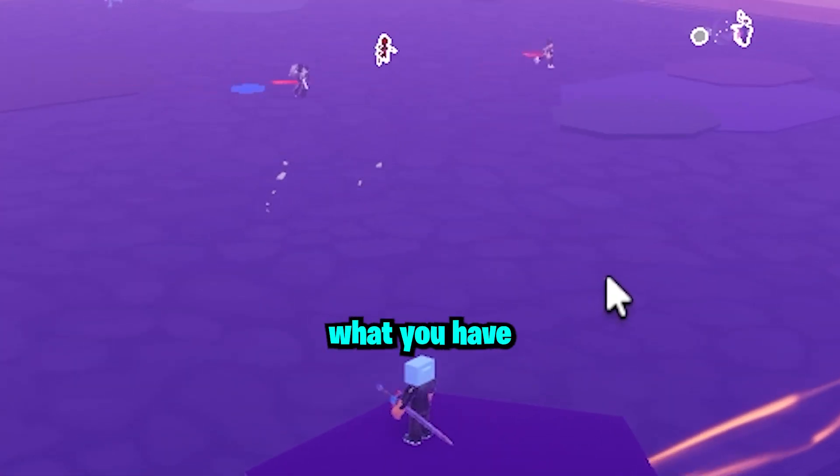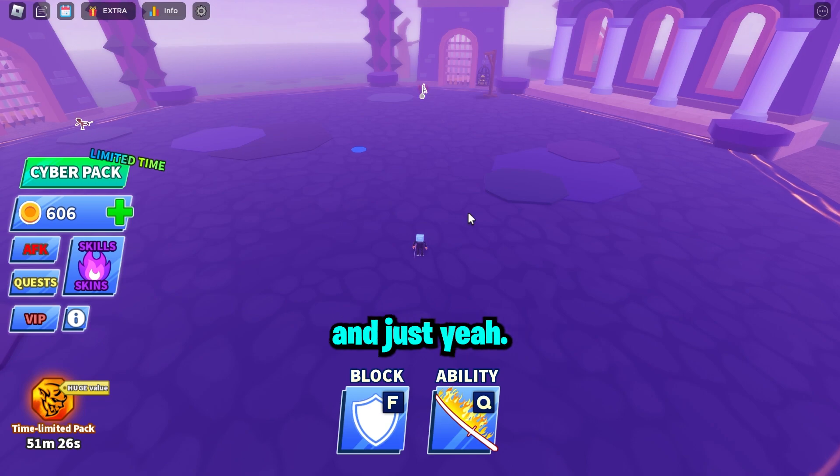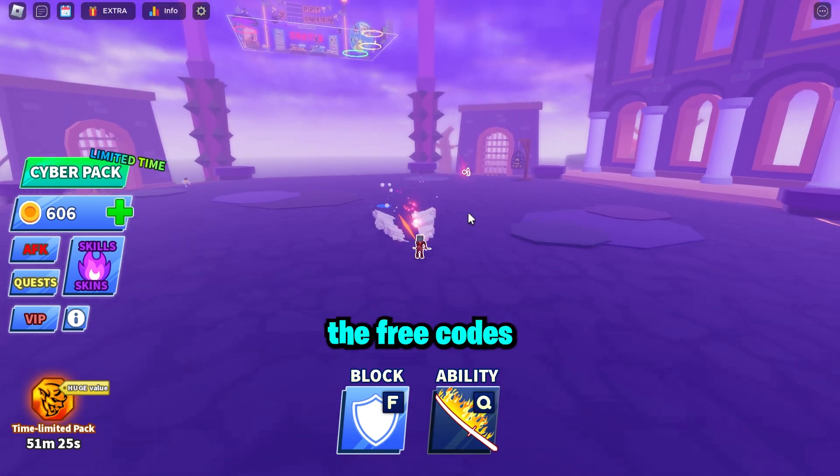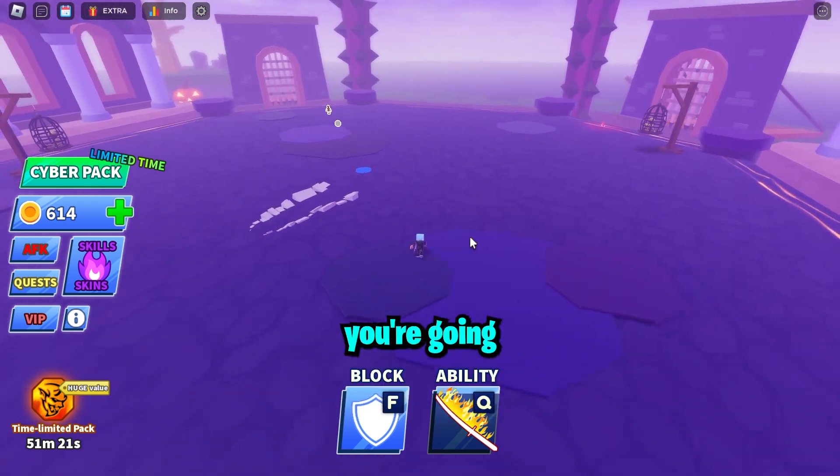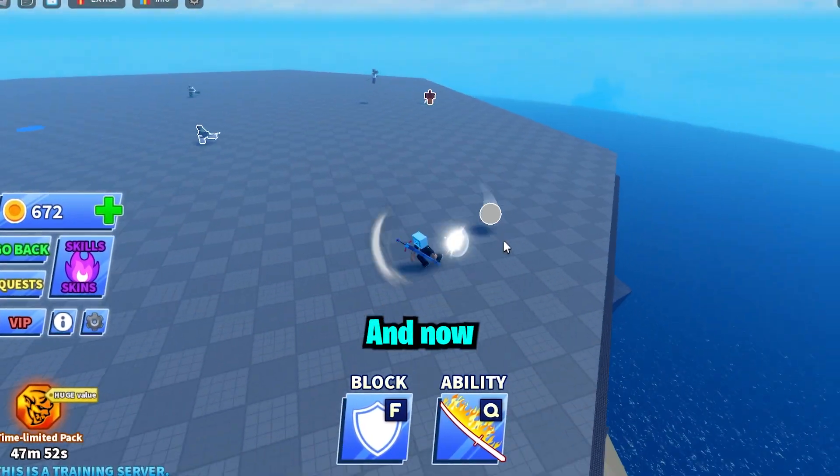I did say you can get this for free. Basically what you have to do is create loads and loads of alt accounts and use the free codes that I covered in my other video, so then you can just get free spins and eventually you're going to get one of the spins to work on one of the accounts.